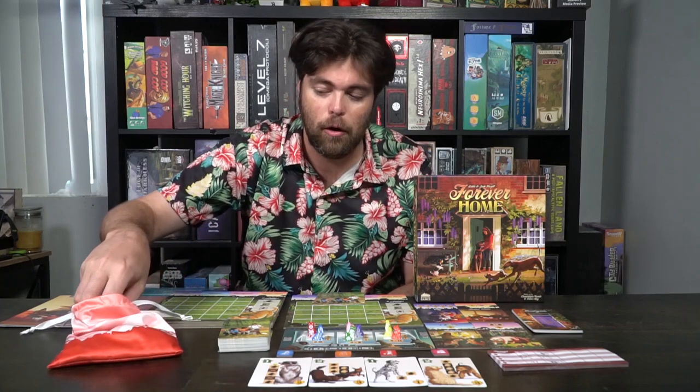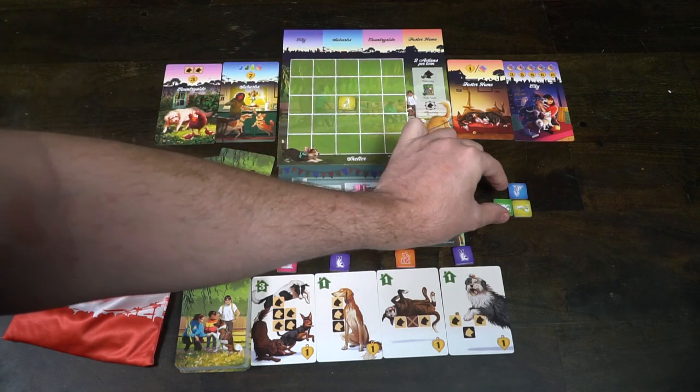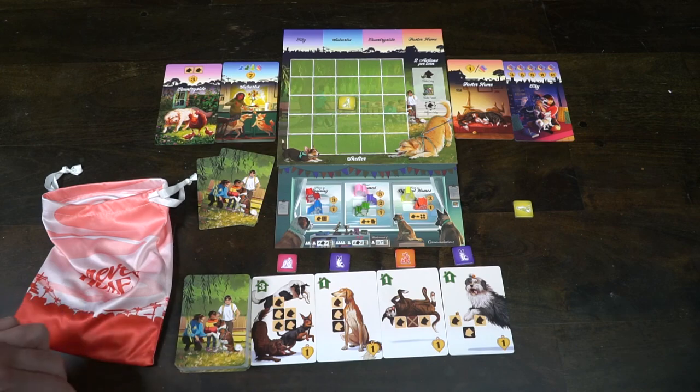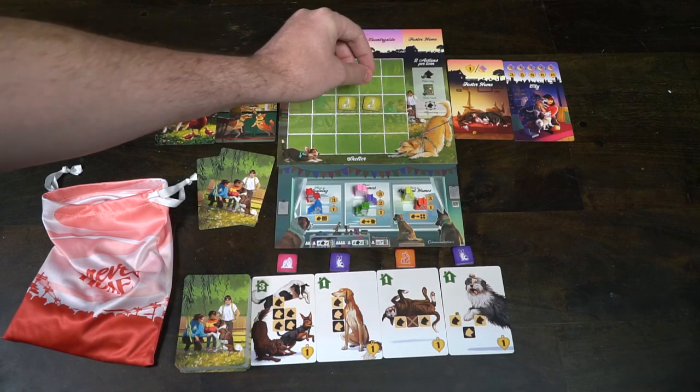Before the game starts, you do a draft of dogs. Based on the number of players, you take out a certain number of dogs from the bag. In a two-player game, take out four dogs. The first player selects a dog and places it on their grid. The second player gets the second and third options, placing those on their grid. Then it goes back to the first player, giving them a dog to place. Then the game is ready to begin.